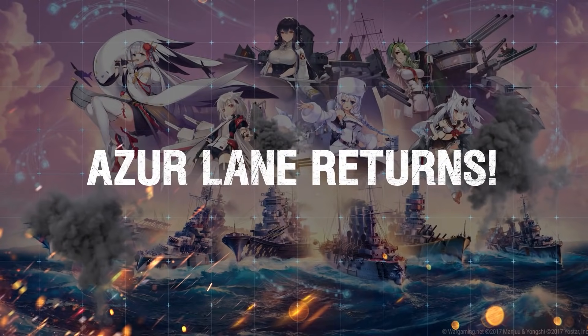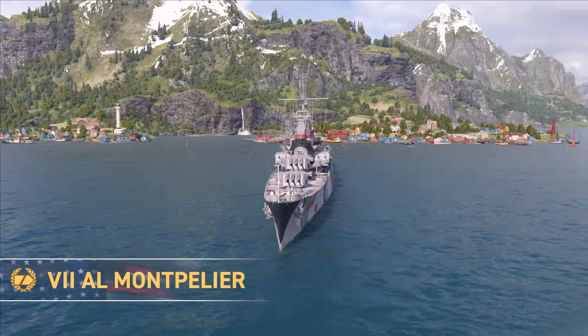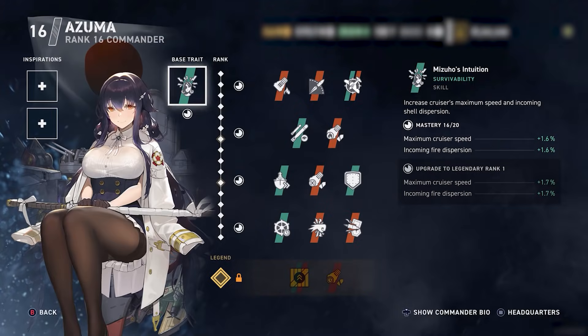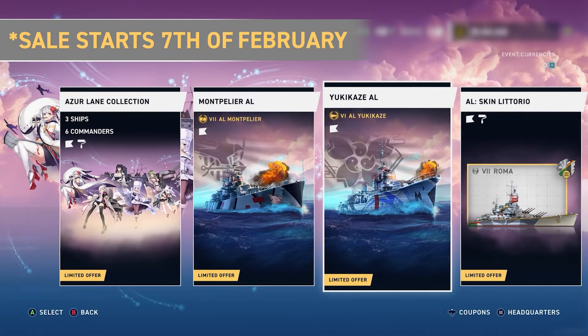Oh yes, here we go again! The third part of our collaboration with Azure Lane features six new commanders, three ships, and more various themed items. Go to the store to pick something up for yourself.